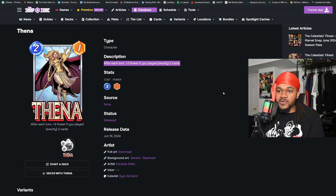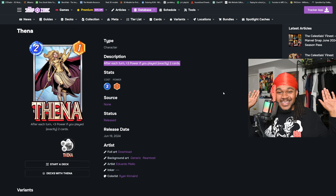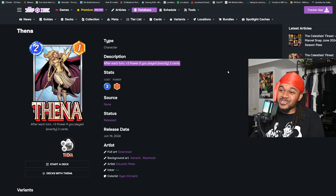If you use two cards on turn three, she's at four power; use two cards on turn four and she's at seven power. You're going to be using her with Angela, and with the new Thanos we'll talk about later. You've got Kitty Pride, Hope Summers — you play two cards in that lane, boost Thena, boost Angela. It's going to be a lot. This card is going to be fantastic.